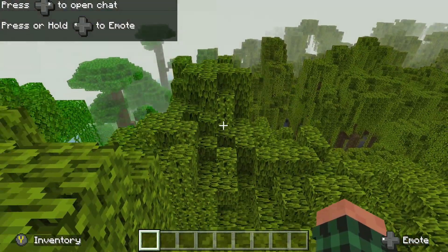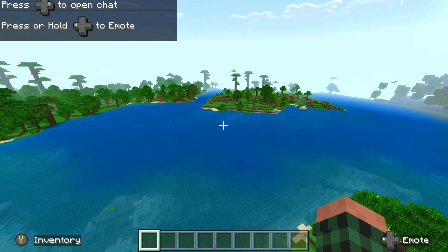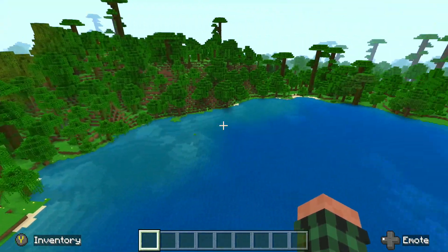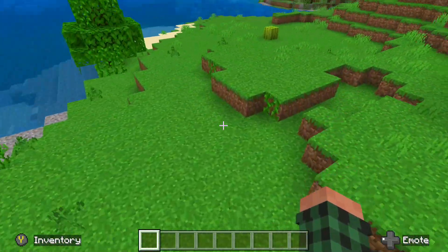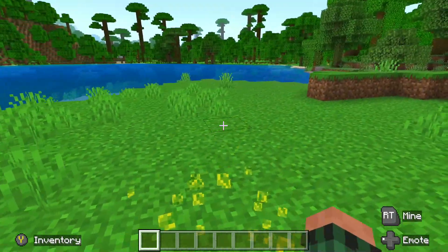I have no idea what this world is, but we're in creative, so we can kind of go over to this nice little island looking spot here. This is actually pretty nice. All right, so in our little spot right here, we can go ahead and give ourselves a command block.